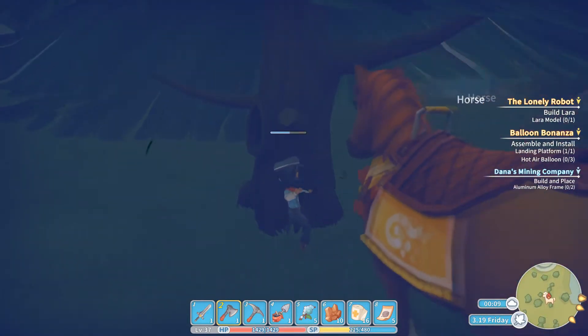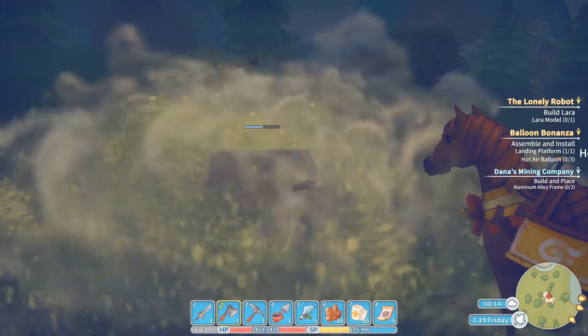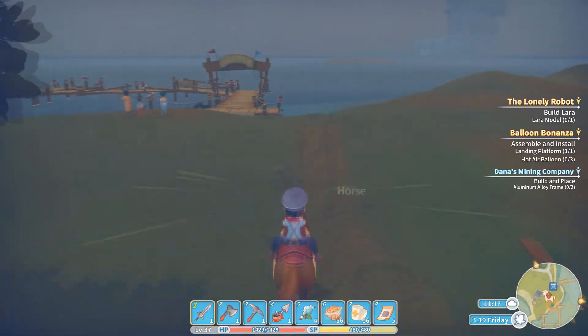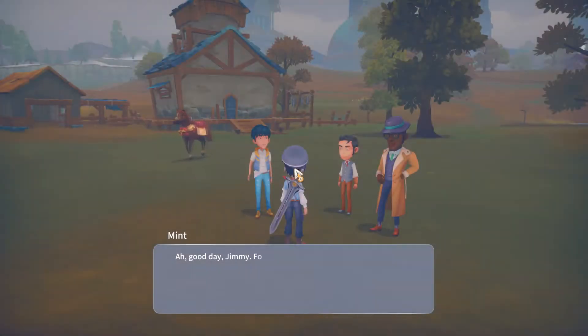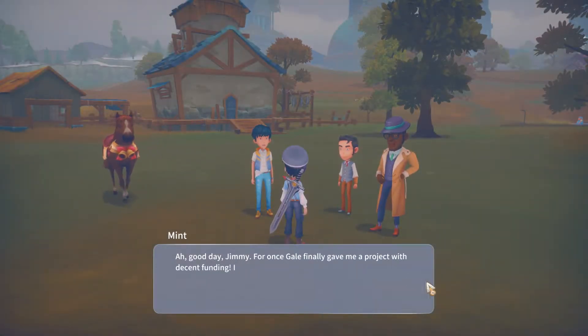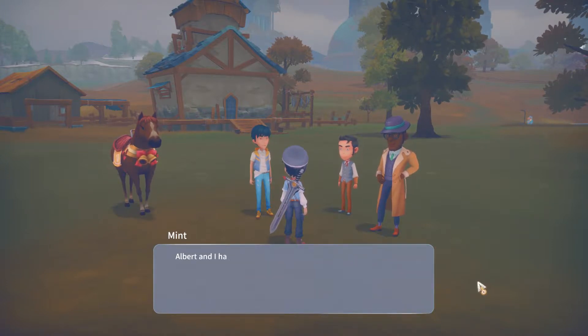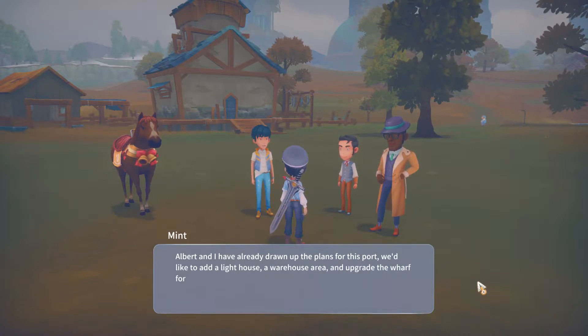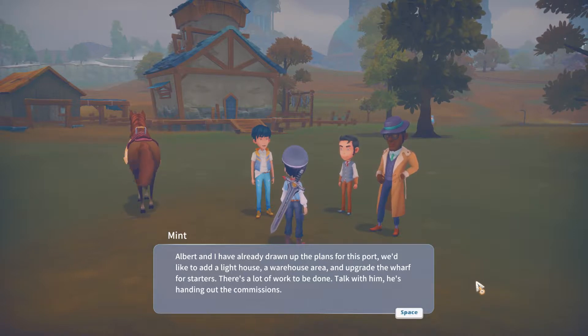We're going to wrap up on all these missions — probably going to get done with them all at the same time once everything comes together. Here's Mint — he's out here by the harbor. 'Good day, Jimmy. For once, Gale finally gave me a project with decent funding. Albert and I have already drawn up the plans for this port. We'd like to add a lighthouse, a warehouse area, and upgrade the wharf for starters. There's a lot of work to be done.' Talk with Albert — he's handing out the commissions.